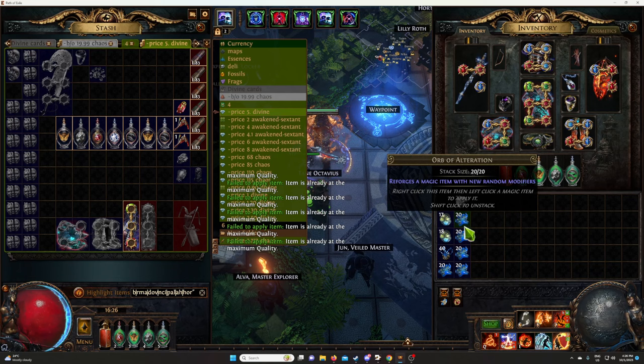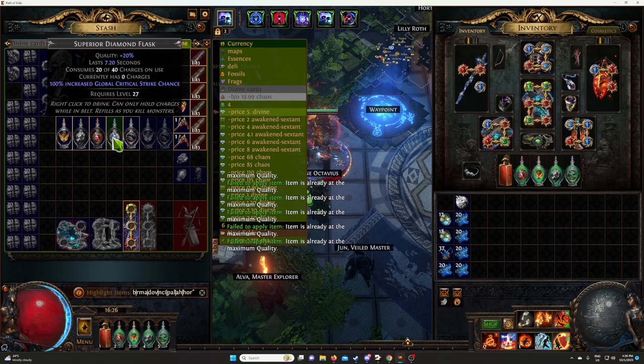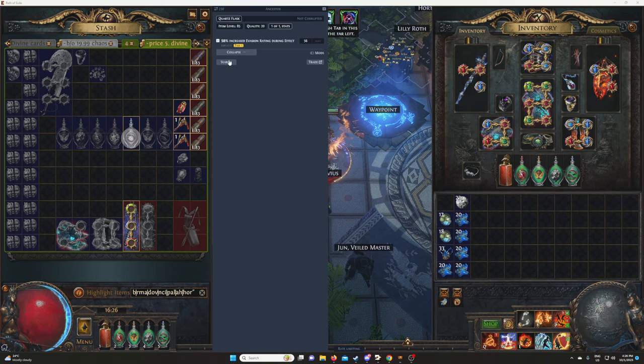Then we just orb them to make them magic. See, this one is highlighted for increase evasion tier one. Let's price check it — probably nothing, but if we hit any good prefixes, we'll actually make money.